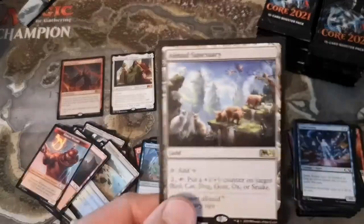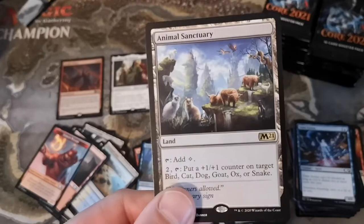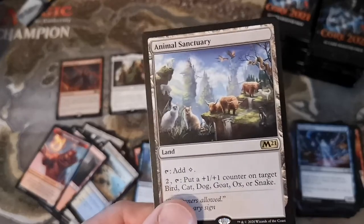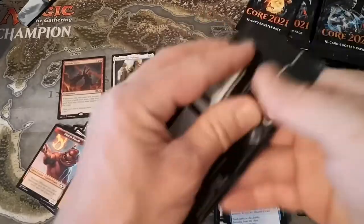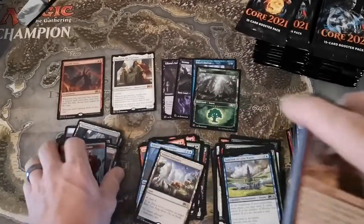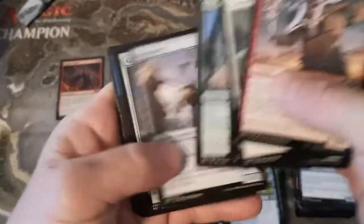And another showcase land - cool. I think the story is this artist actually used his own pets - he has two cats and a dog in that picture. I saw something about that on Twitter, they're actually his animals. Kind of a neat land.